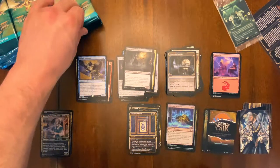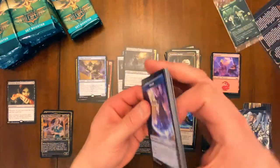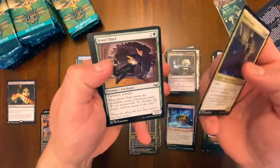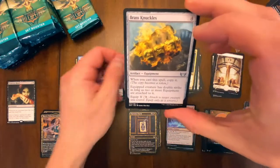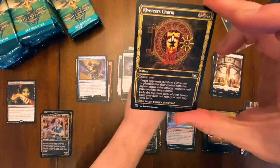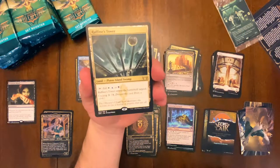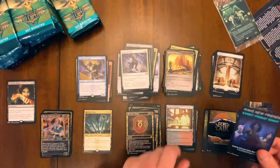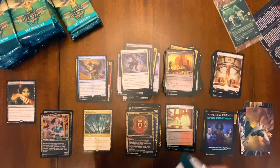How many triumphs and list cards will we get? With every set product it feels like they add something new — now you have the triumphs, the rare land cycle, the list, secret lair — it's going to get to a point where there are so many different cards you can pull. But there's our first triumph — an actual triumph! Raffine's Tower. That's one. And we got another foil Raffine's Tower — a common land version. A little Esper triumph — I absolutely love that.